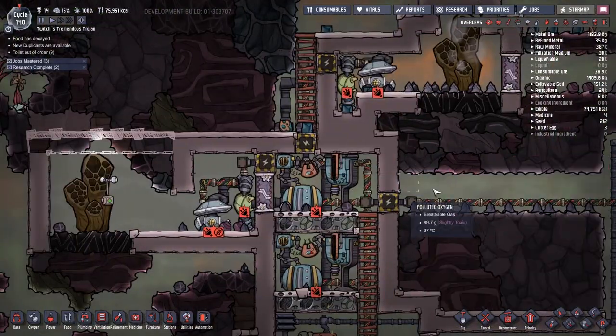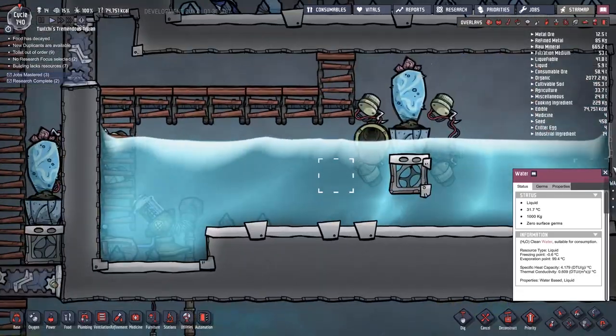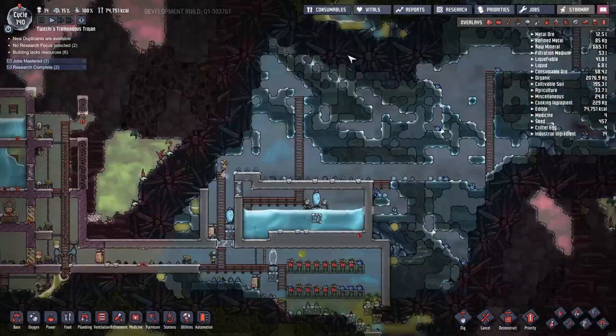We've got the triple natural gas geysers ticking over and making power for my base. I just wanted to see if I could get a smart battery on the go, but it turns out we need all sorts of refined materials for that. So we're going to start working on things like that.